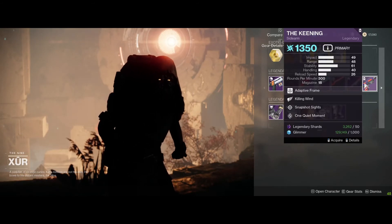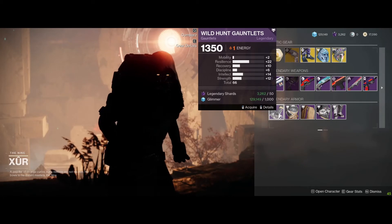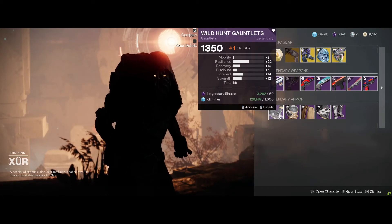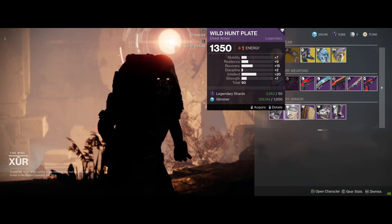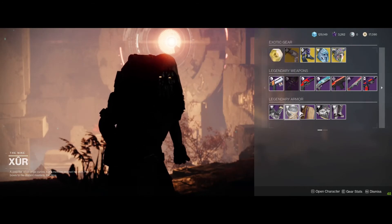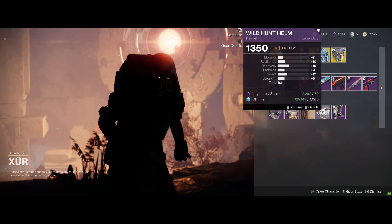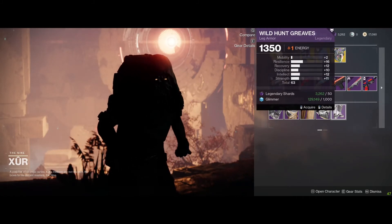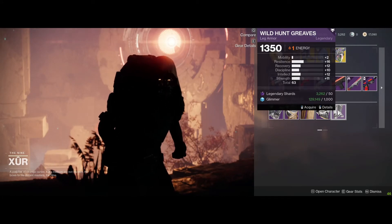The Keening - Killing Wind, and Snapshot. For Titan it's got 66 points which is good because we were talking about being ignored - you can see it right? 60 in recovery which is good. 62 recovery again which is good. 63 - see, why do they keep on dropping below 60? Alright, moving on.